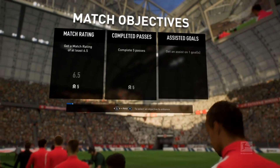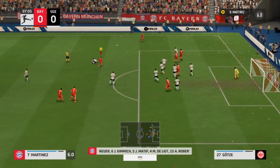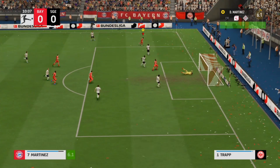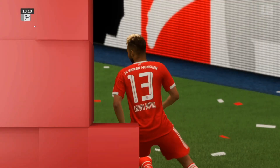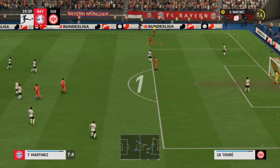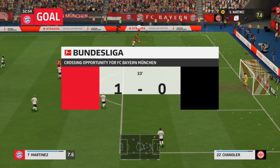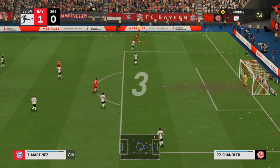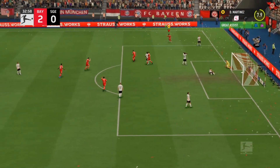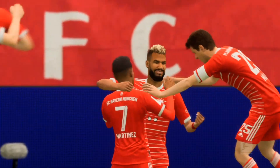Bayern have a Bundesliga tie against Frankfurt. Cross into the box, cleared by the Frankfurt defender. Diego Martinez gets his head to it, gets the ball back, shoots and nearly a goal. Cross into the box — goal by Bayern Munich! What an assist by Diego Martinez with the rabona cross. Another crossing situation — Diego Martinez crosses to the box to Müller, saved by the goalkeeper. Again another crossing opportunity — Diego Martinez on the left hand side, crossing to the box to Müller and it's a goal! 2-0 Bayern Munich. Diego Martinez with two assists, both from crosses to Müller.